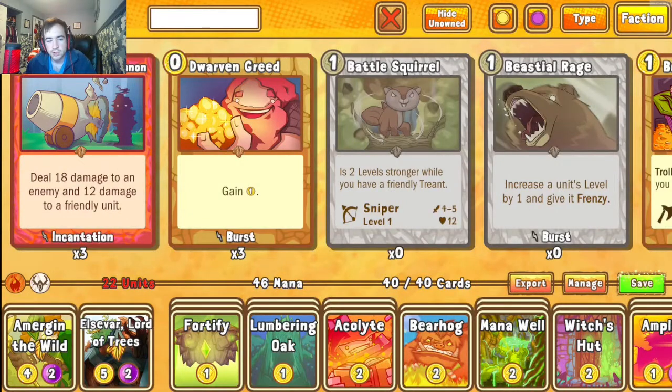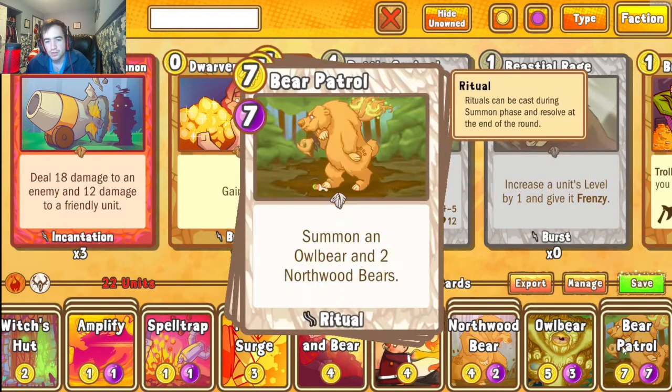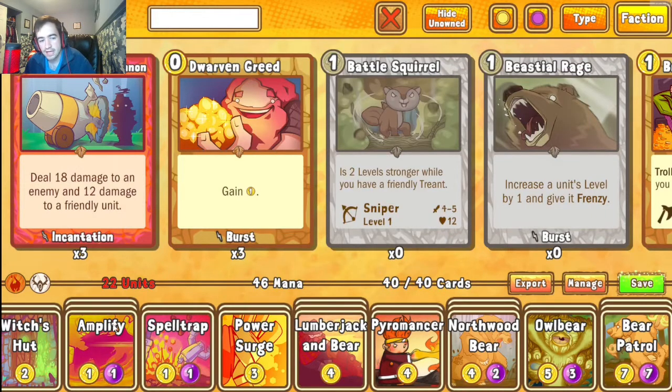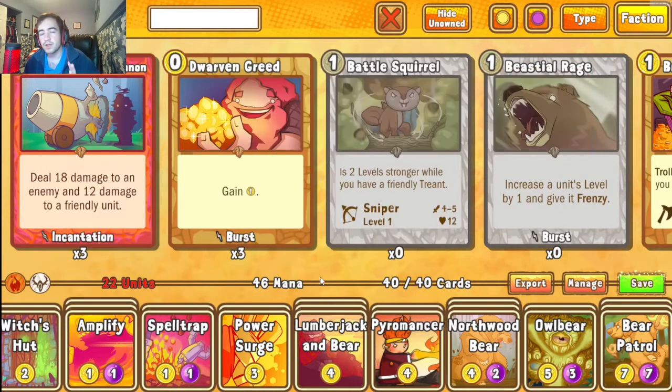Here is the first of two lists for Bear Brigade. This combo utilizes Amplify in combination with the spell Bear Patrol — a seven-mana card that summons an Owlbear plus two additional Northwood Bears. The Owlbear has a useful one-gold Purge ability, great against Viking buffs or Elsevar. With Amplify, you generate a level 16 Owlbear and four Northwood Bears — a lot of beef on the board at once, normally enough to overpower for game.